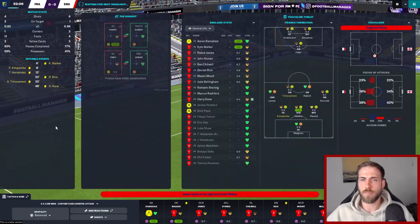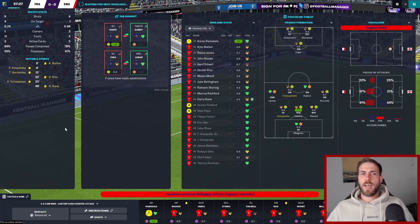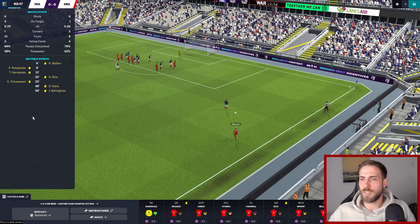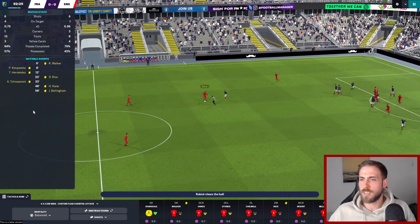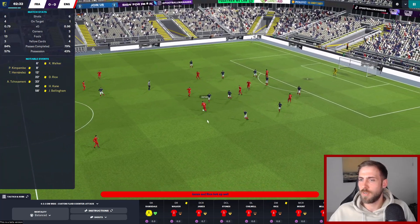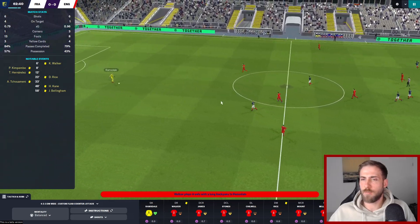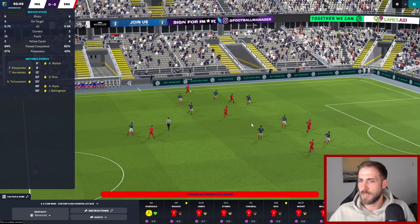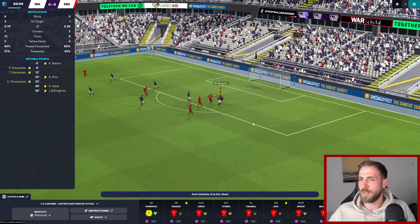Griezmann gets a header on target but Ramsdale manages to save it. We're still looking okay and holding them off well, but if we don't change something they'll take advantage. Declan Rice picks it up in midfield. Reece James then plays the ball out as a ball-playing defender - I really like that in the new match engine where defenders play pretty high up the field.